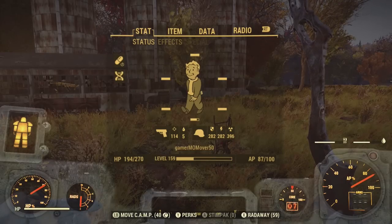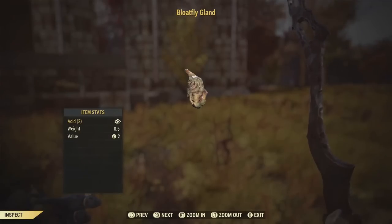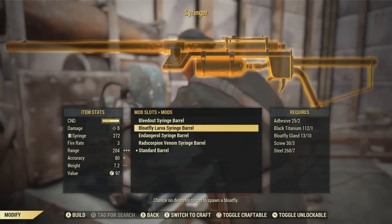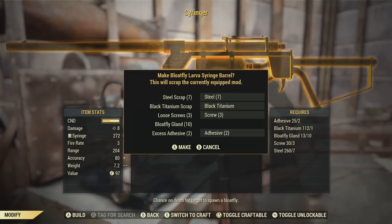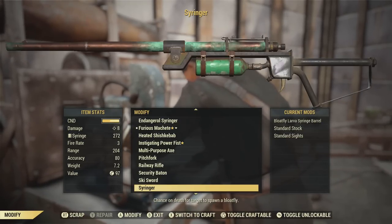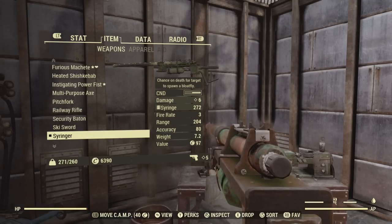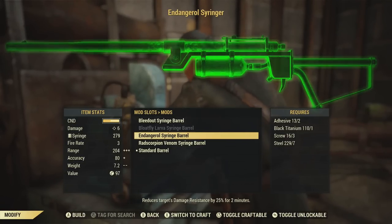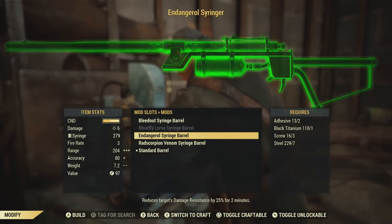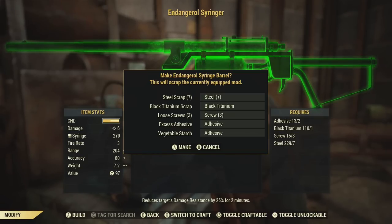Let's take a look at how many I've collected. Just a word of caution: the bloatfly glands store in your junk items. Another very strange thing: after I crafted it, it didn't call it a bloatfly syringer — it left it blank as just 'syringer.' So be very careful you do not scrap it. You can see it just says syringer, and on the right side it shows: 'chance on death for target to spawn a bloatfly.' The third one you can make is the Endanger All Syringe Barrel, and I think this is the best of all four — it reduces a target's damage resistance by 25% for two minutes. That's considerable.